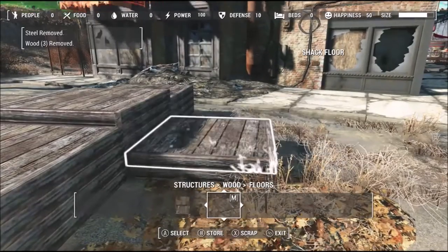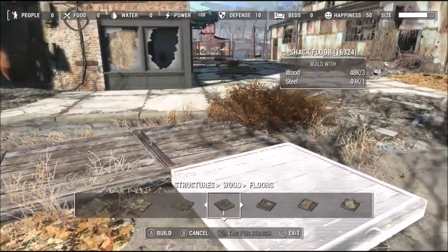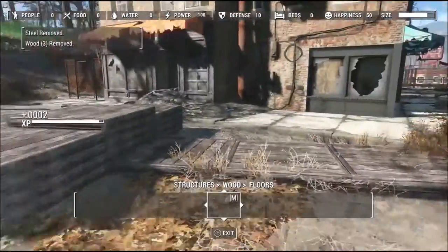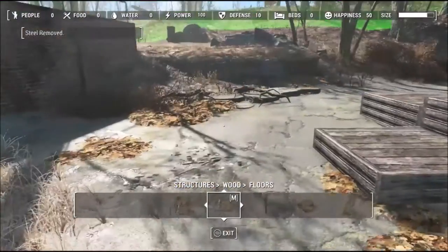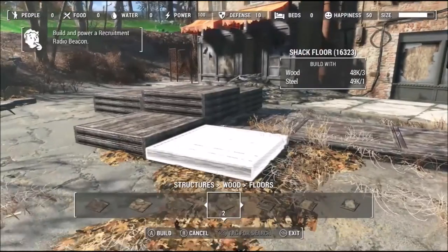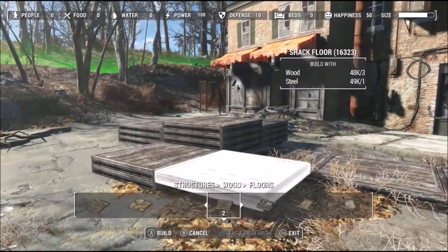I think it works quite well. It takes a bit of messing around but it doesn't look too bad. It's done the same way as you do the roofs on the sanctuary houses, by building it first and then using the concrete pillar to glitch it into the roof.